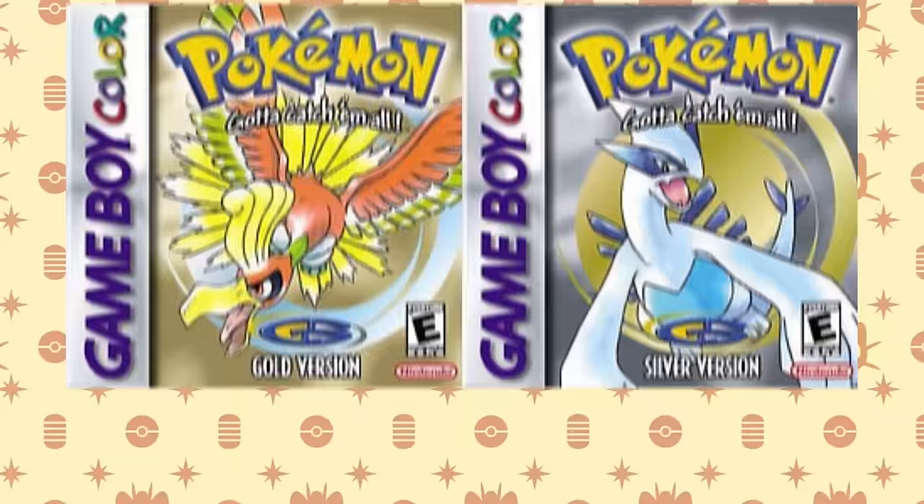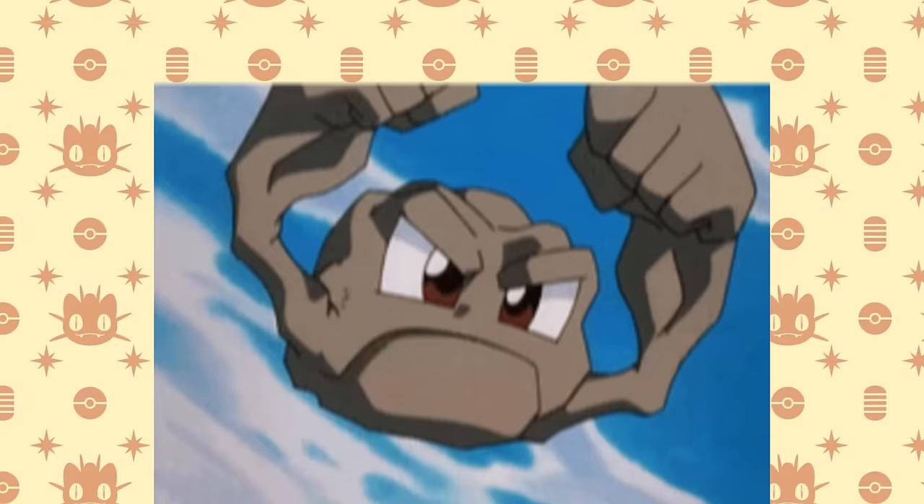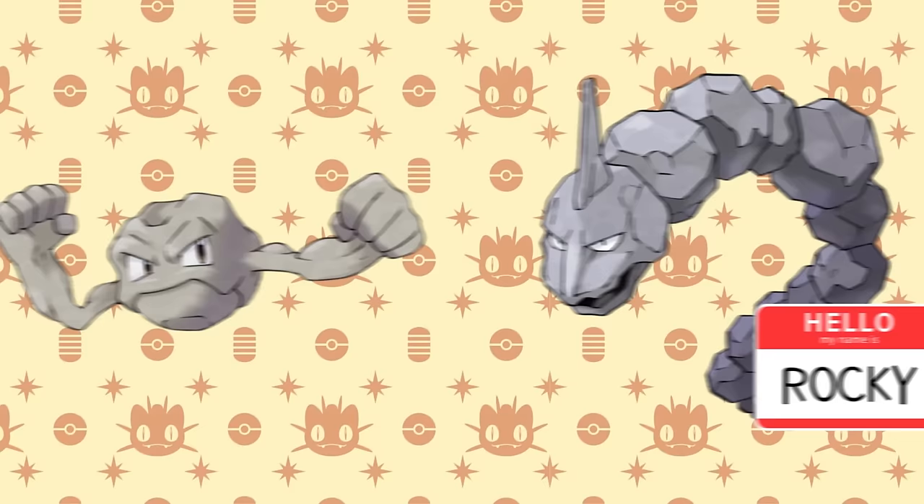Next up we have the Generation 2 games, Gold and Silver. These games are a bit more limiting than Generation 1 was. Not only are none of the starters dual type, but there isn't a ton of type diversity between the beginning and the first gym, which limits us even more so. However, with that being said, I think the best Monotype option for these games is the Ground type. While this does require us to chuck our starters straight into the box, we can obtain both Geodude and the traded Onix, Rocky, before the first gym, which is a breeze with these two.